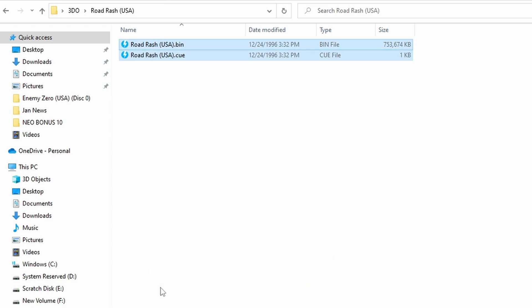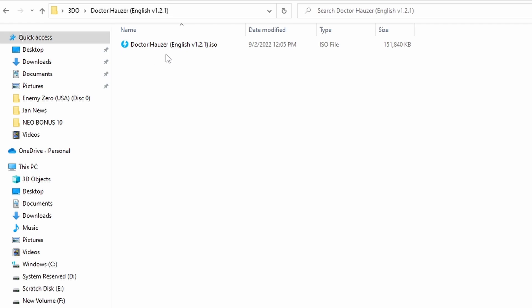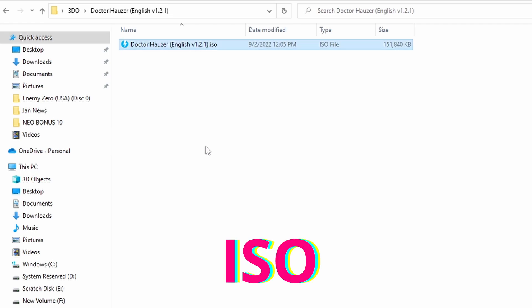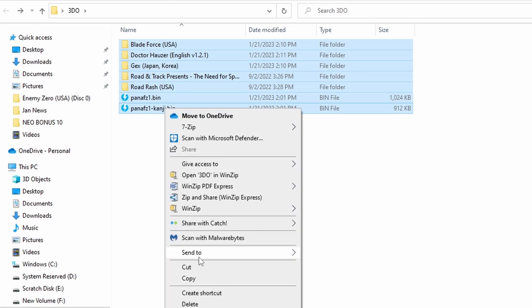There is a third format that I never use, but what you really want to worry about is are the games you're adding either in bin/cue or ISO? If they are, I've had 100% compatibility and luck running them. But now that we have all of those files, the games we want to add, as well as the BIOS files we need to run the 3DO on the Steam Deck.